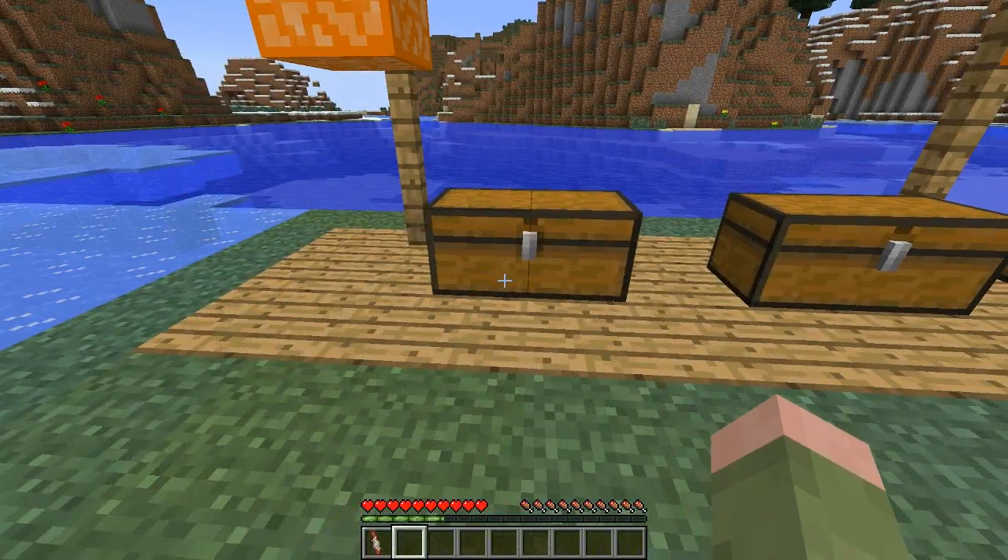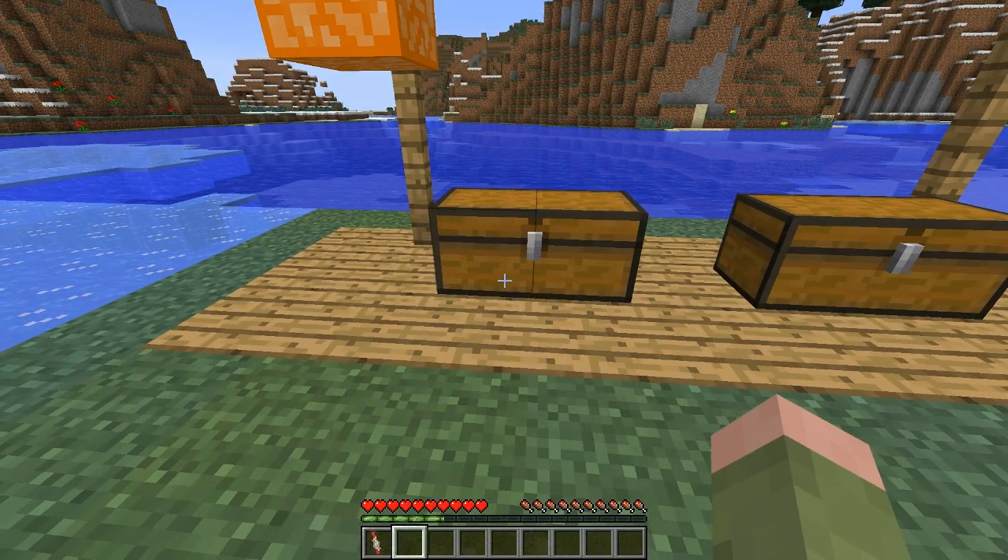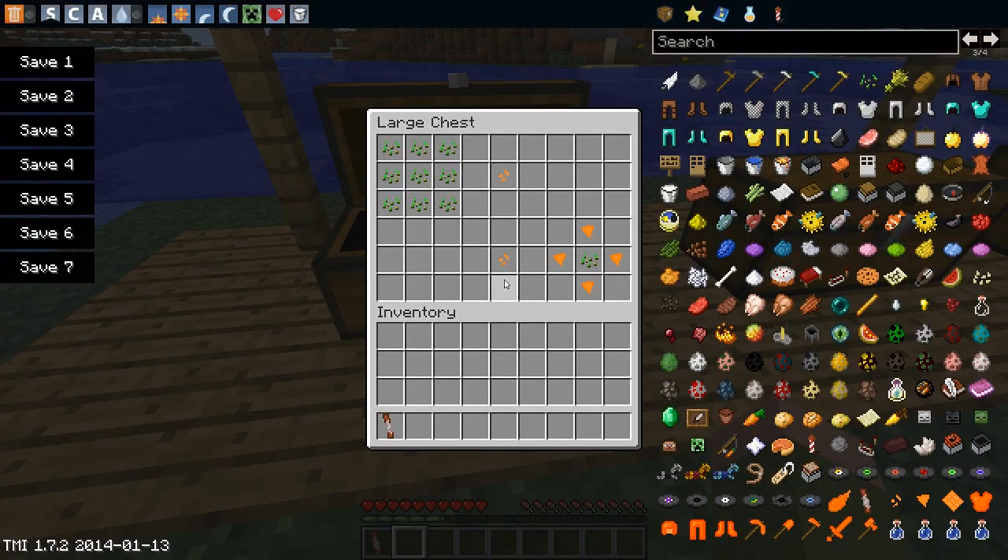The first thing we are going to do is look at the recipes. What we are going to need to do is create Amberogia seeds. These seeds are going to be created with nine normal seeds crafted into a block like this, and it will give you the Amberogia seeds. These can also be created with Amberogia fragment — let me know if I'm saying that right, guys.